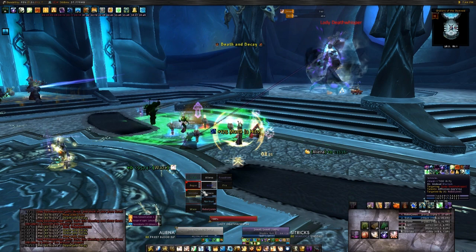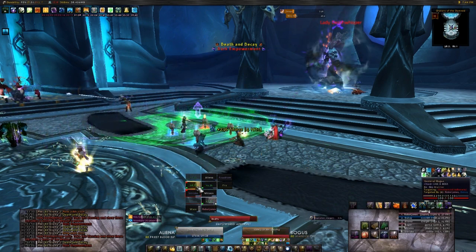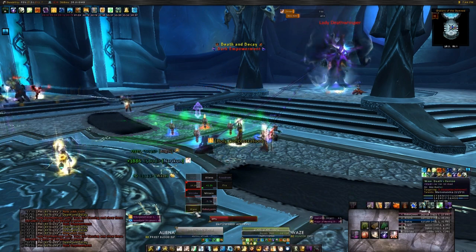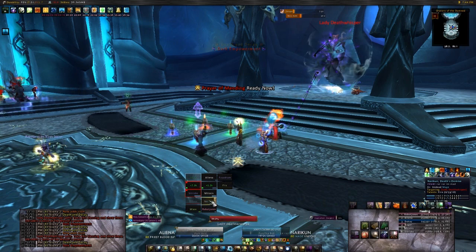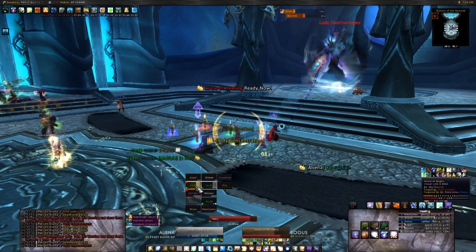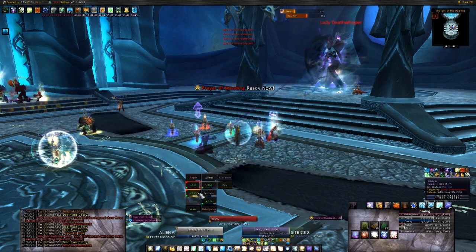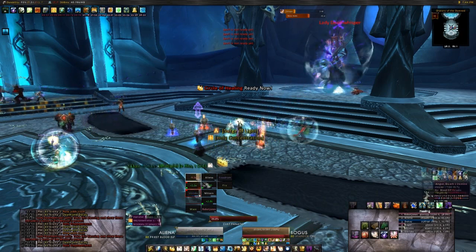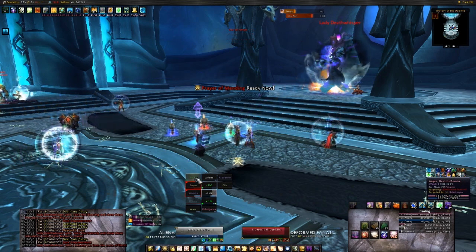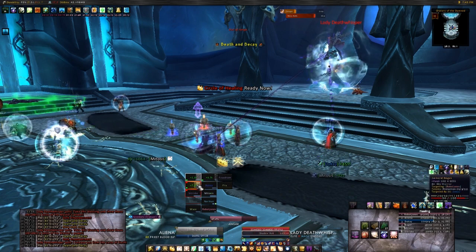To handle this phase, have your tank and melee DPS take care of the adds. They will alternately spawn on the left and right side in sets of 3, so make sure your tank is always ready to pick up a new set. The left side will always spawn 2 Fanatics and 1 Adherent, and the right side will always spawn 2 Adherents and 1 Fanatic. Should a Reanimated Adherent pop up, have your casters handle it. Most of the time, caster DPS should be available to damage Death Whisper herself to deplete her mana shield. Keeping up with adds while continuously draining Death Whisper's mana is the whole trick to phase 1.